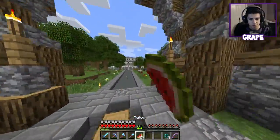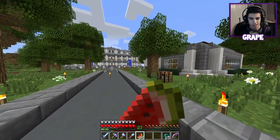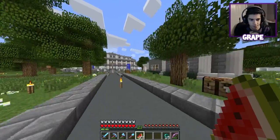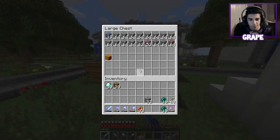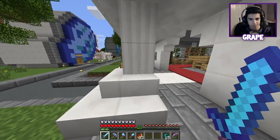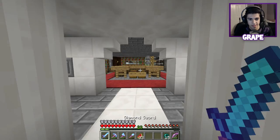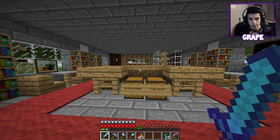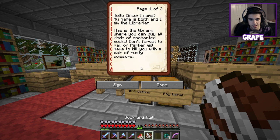Oh, it's actually over here. So this is a new library shop at spawn made by Parker Games, and we're going to go ahead and check it out. I really like the concept of this — I was going to make something similar with Kevin but we didn't get around to it. I really like how he did this. First thing we're greeted with is the instructions.